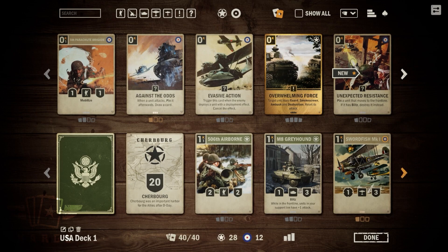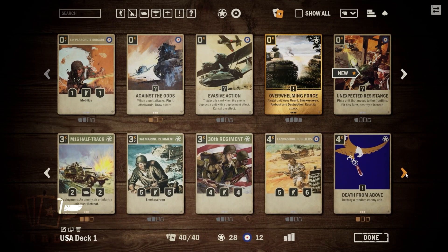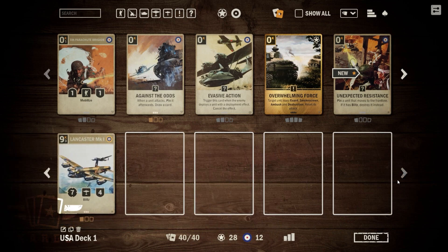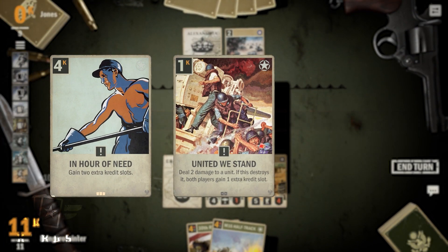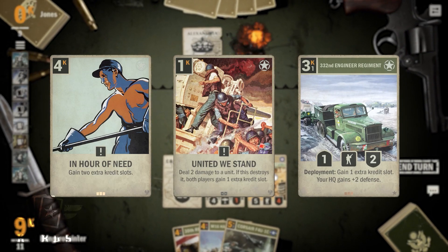To improve this deck even further, use the early wild cards you get and cards from packs. First, you want to increase the amount of cards that give you a credit advantage. Therefore, you should look for more of the War Machine and War Bonds. United We Stand, In Hour of Need, and 332nd Engineer Regiment are other good options to gain more open credits.